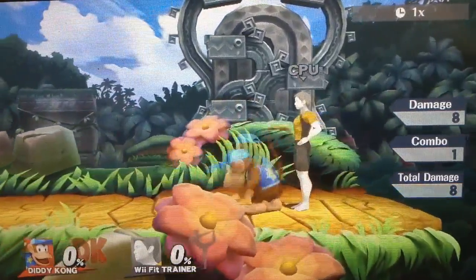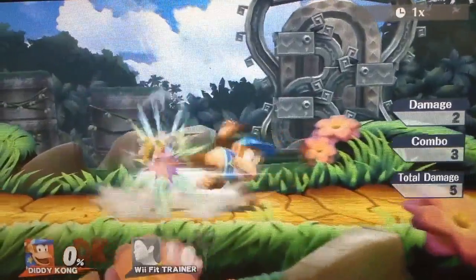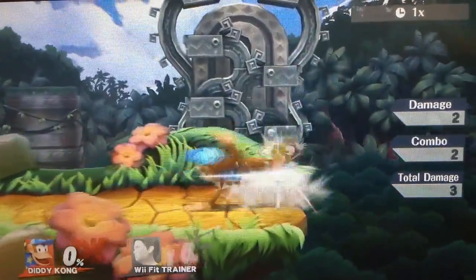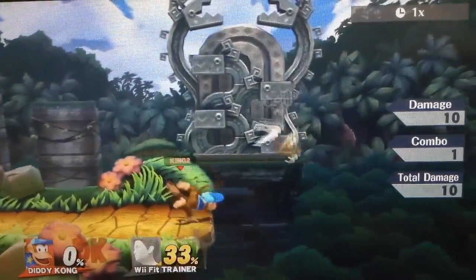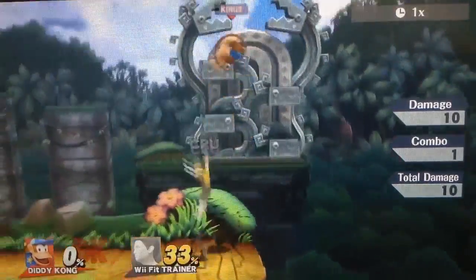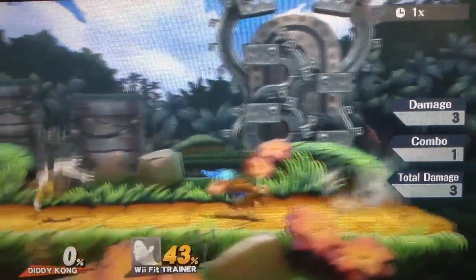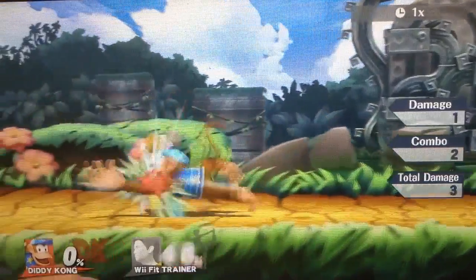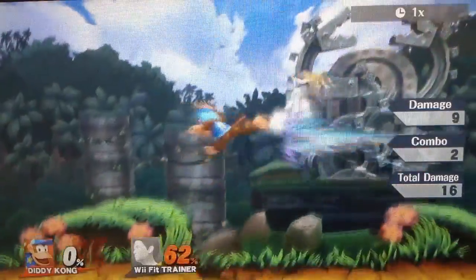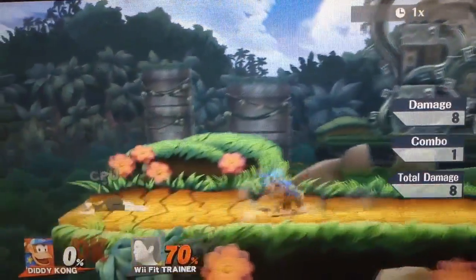Diddy Kong's jab combo is a 3-hit and then infinite-hit jab combo. It actually can't be escaped very easily — at higher percent you can get out, but if you are right next to Diddy Kong at lower percents you can get about 20% without letting them escape. It comes out very fast and lasts quite a bit of time. It is a very good jab attack comparatively to others in this game, so use jab quite a bit.